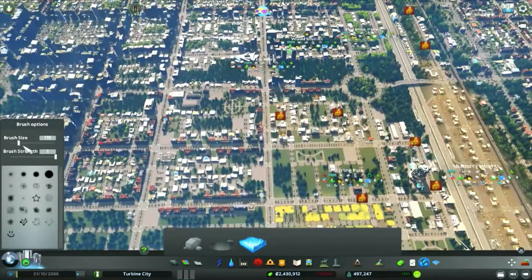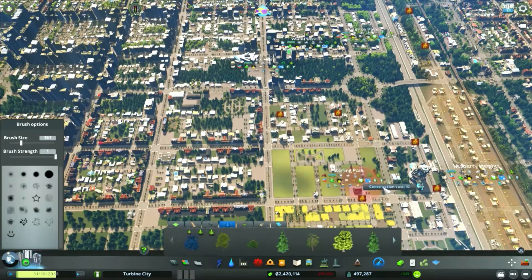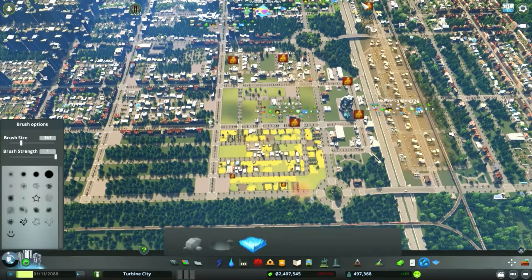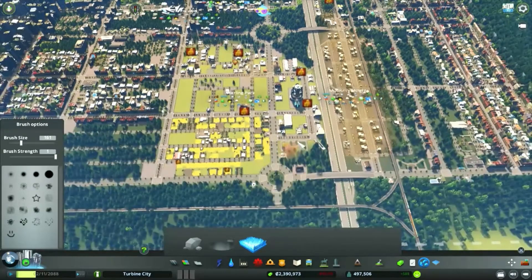We're trying to add some fertile ground, like before with adding trees into our other area. The opposite situation here — we should really delete the trees first so we've got access to the ground, so we can lay down the ground resources. The trees count as a natural resource, so we'll get them out of the way first and then we'll be able to more effectively paint in this fertile land. We'll get this covered so these farms, when they come in, have access to the natural resources and hopefully ensure their success.